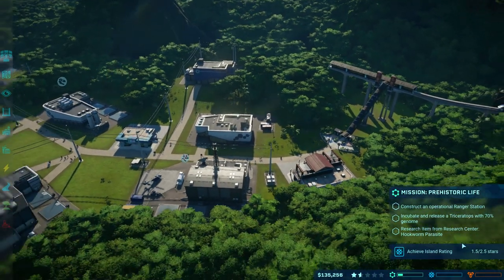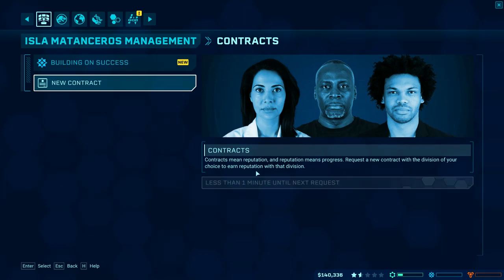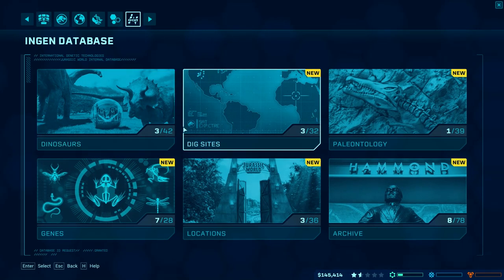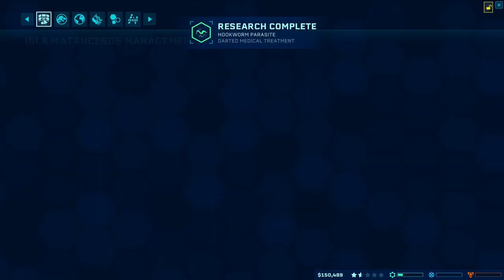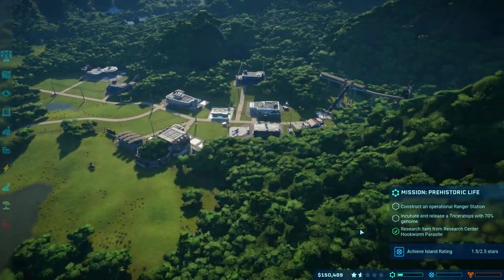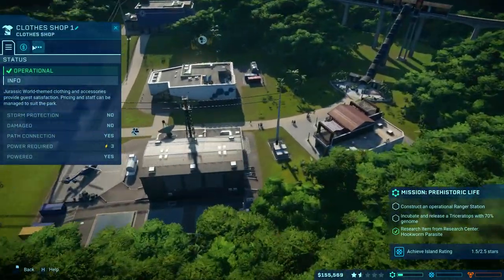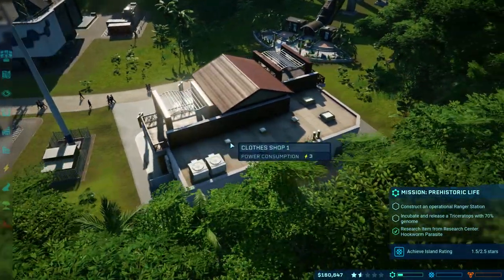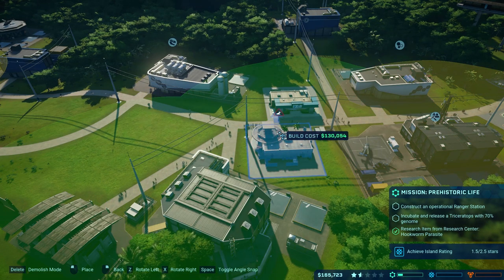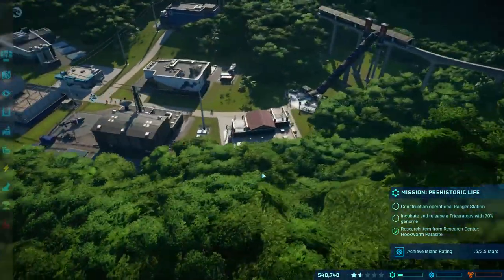Achieving an island rating is going to be really hard without a lot more income, so we may want to go back to contracts. There's a cooldown whenever you do a contract — you have to wait a little bit until you can request a new one. I wish there was a button to speed up the process a little bit, but there isn't. Maybe what we can do instead is make a little gift shop — looks like we can squeeze it in right there.